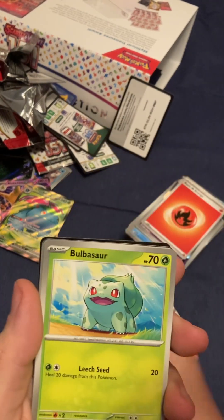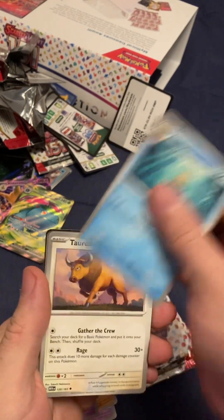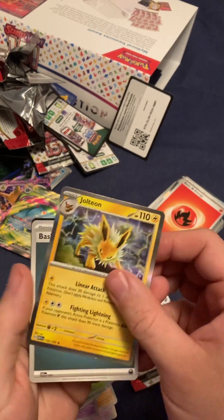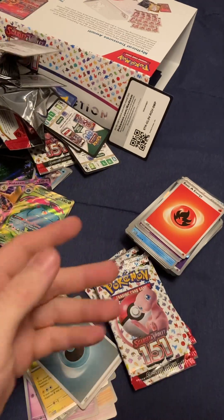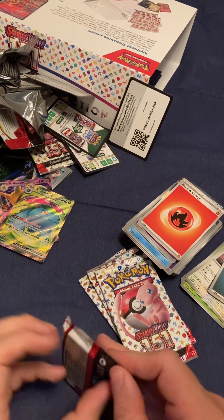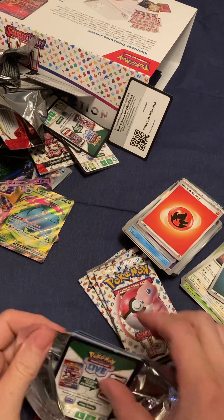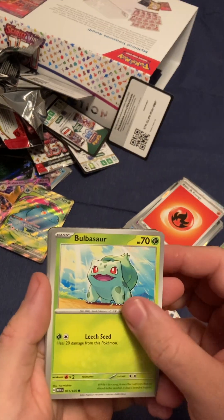Got them shit pants on, boy. Bulbasaur. Pidgeot. Arcanine. Jolteon. Sweet. Code card. Shaboosh. It's like a pile of trash now — just open packs and random junk up here.